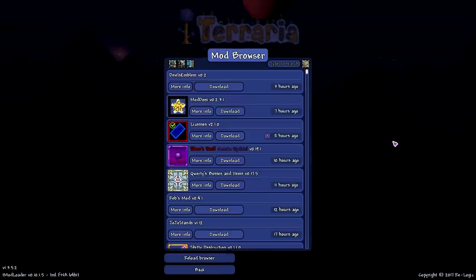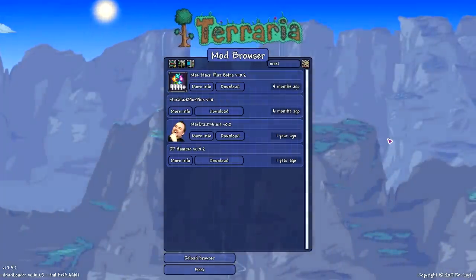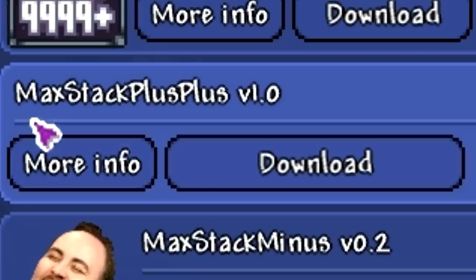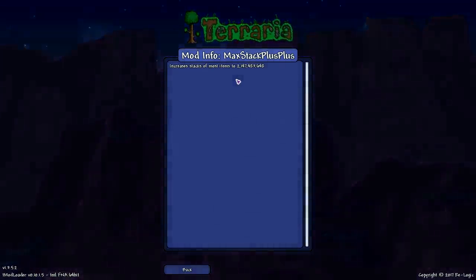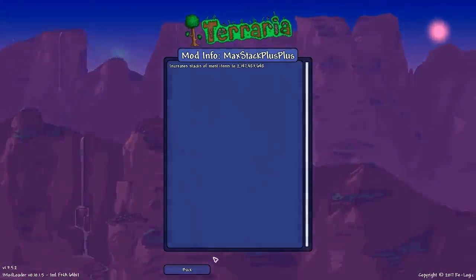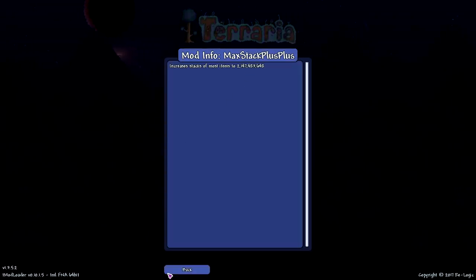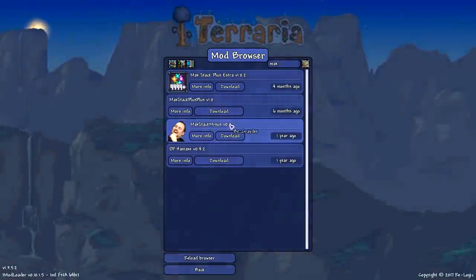We're on the mod browser now. We're going to look up a specific mod — typing in 'max.' Boom: Max Stack Plus Plus, which increases stacks of most items to 2,147,483,648 — a very specific number, probably for a coding reason. That's two billion. This is going to be insane.